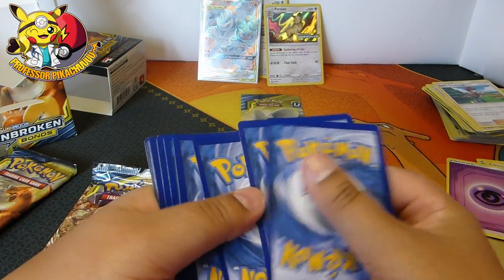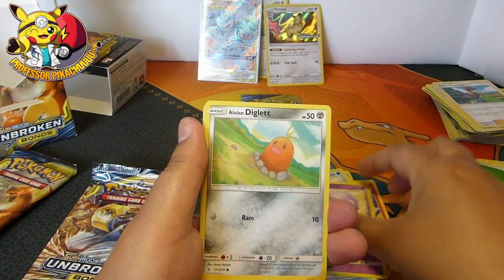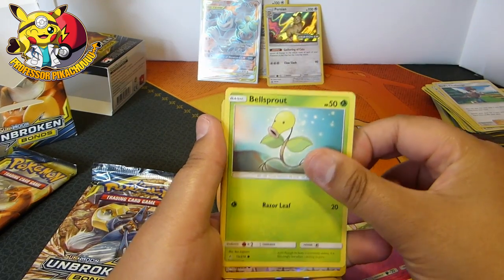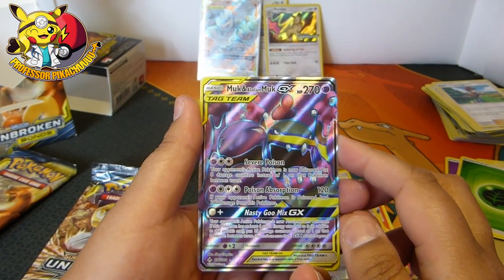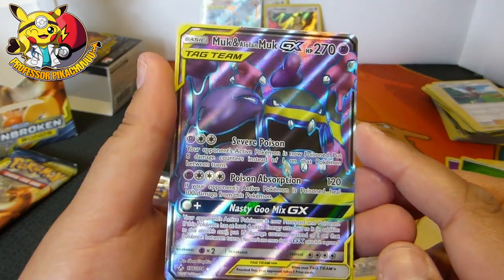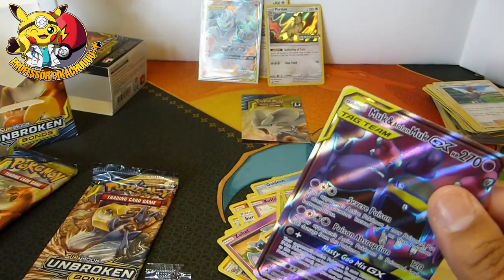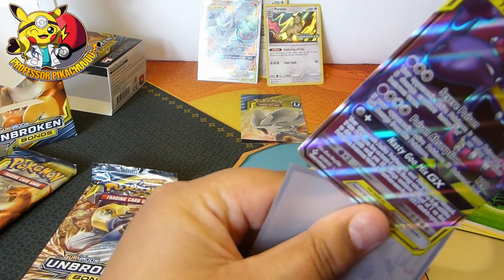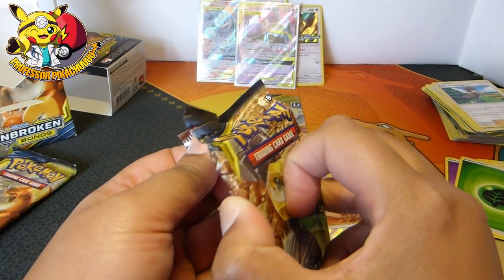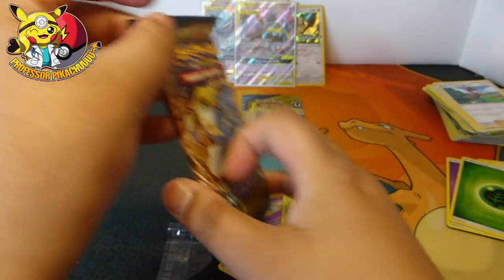No matter how many times I try to get that code right I'm just not getting it. Here we go — energy, Fire Crystal, Weepinbell, Surprise Box, Koffing, Alolan Diglett, Zubat, Jigglypuff, Bellsprout, Doduo, and then Alolan Muk and Alolan Muk, guys. Now is that the alternate art or the normal one? I don't really know but I don't really care — look how cool that is. My throat is killing me so no loud noises, but that is pretty sweet. I really like the colors in that — look at the purple. Alolan Muk's just a different color. That's pretty cool.